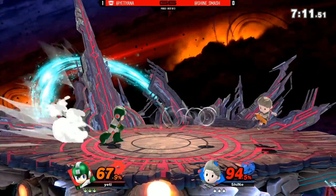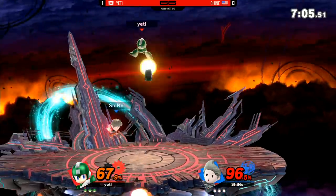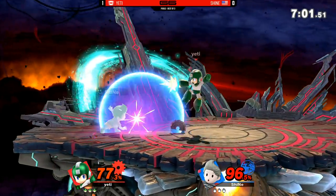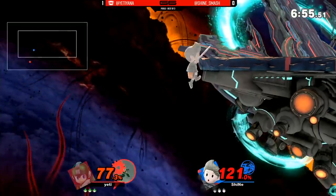Diddy's down smash a little too early. Of course, when someone directional air dodges to the edge, you have two to five frames in which you can hit them. That down smash would have covered it fairly easily, just way too early. But good idea. He's throwing out the magnets just a little bit too much at this point — I think Yeti is adjusting his spacing patterns off of that.